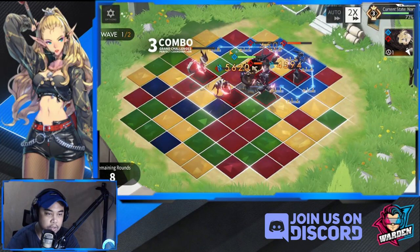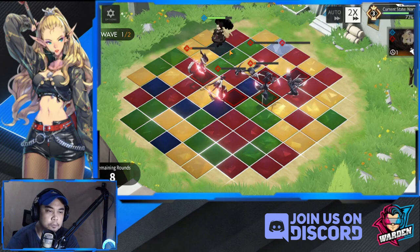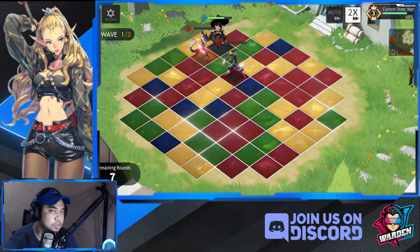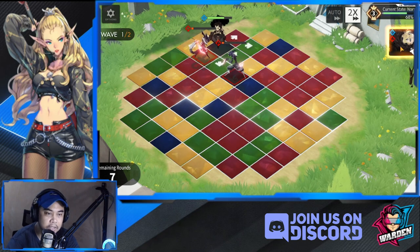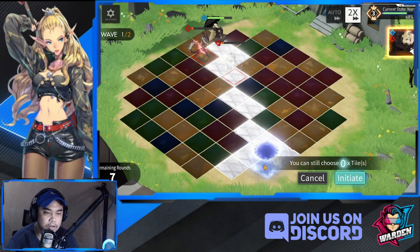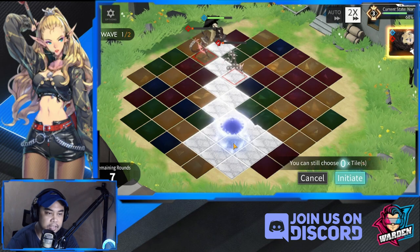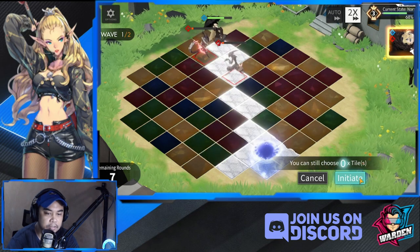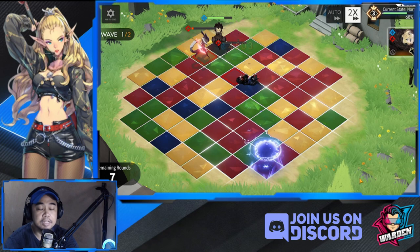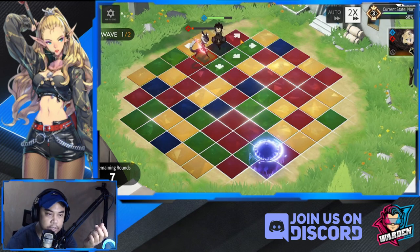We're going to position ourselves up there so we can hurl the parasol and retrieve it later. Ideally, throw the parasol where enemies cannot step on it. So I'm going to throw it far enough that enemies can't reach it - initiating the throw. That 80% on the throw is decent, but the retrieving actually does bigger damage.